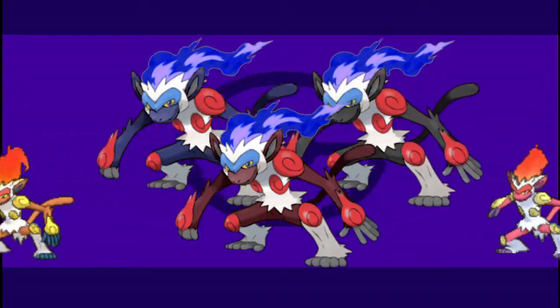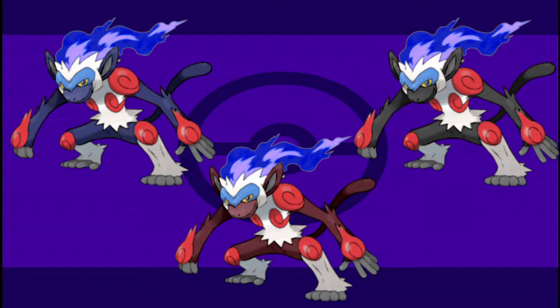I actually created three shinies for Infernape, in part to increase my chances of creating something the requester would like, and in part due to me being really, really indecisive. From now on I'll be showcasing every idea I come up with for each Pokémon, providing I don't like one vastly more than another. As you can see, each Infernape has the same blue flame and brow, as well as grey fingers and toes, and red — whatever those things are supposed to be. The difference in each obviously being the main body colour: claret, blue, and black. My favourite was initially the claret-bodied version, but after a little tweaking I think I like the blue one more. Seriously though, everyone I asked had a different favourite out of the three. I hope I've managed to provide something that you're happy with.